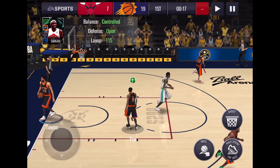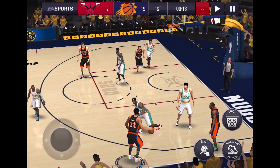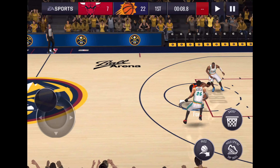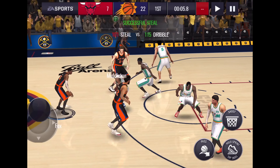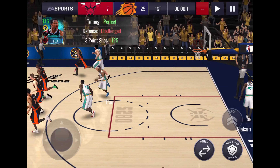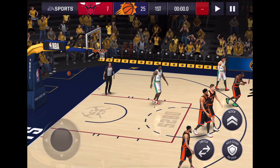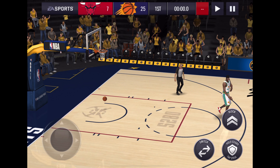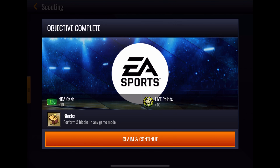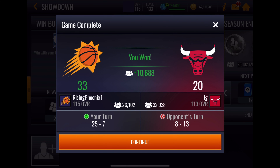I didn't even see the pass to Siakam but by the time I did it was too late. Cat buries it from the wing over Capella. Nice steal by De'Aaron Fox. We're running out of time — we'll have to take it with him. I wanted to get it to Cat, but De'Aaron Fox can bury it too. 25 to 7, plus 18. Nice job by these guys — De'Aaron Fox finally got some defense going. That looks like autoplay. GG to our opponent LG — we got the dub.